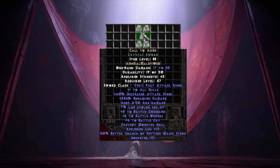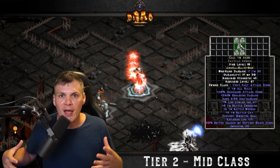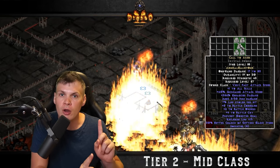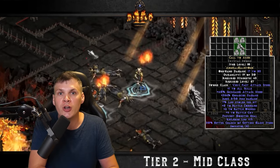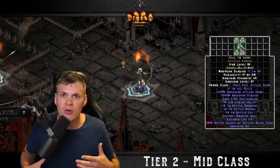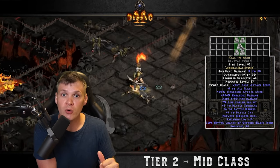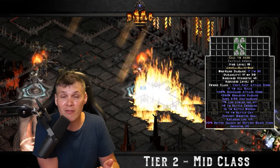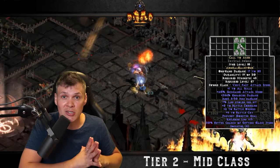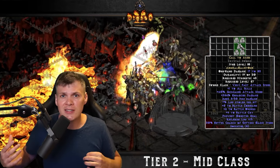The second mid-tier runeword is Call to Arms. Every single non-Barbarian character uses Call to Arms and Spirit on the offhand for that Battle Orders buff — the health boost is honestly irreplaceable. I always stress rolling Call to Arms first, because even if you roll just level one Battle Orders, with enough decent plus-skill gear — say Spirit in a Crystal Sword, Spirit in a Monarch Shield, that's plus four to skills, plus Lore and Vipermagi for another plus two skills — you're getting a level seven Battle Orders, which is a substantial boost to your life.